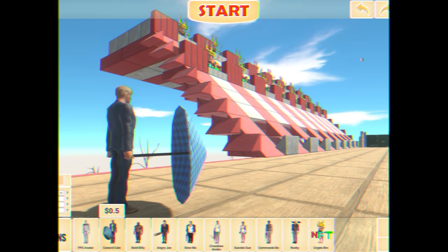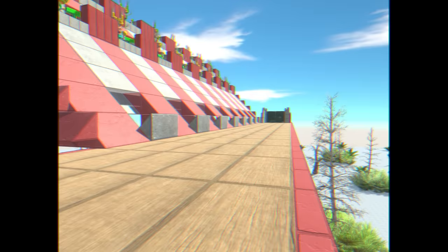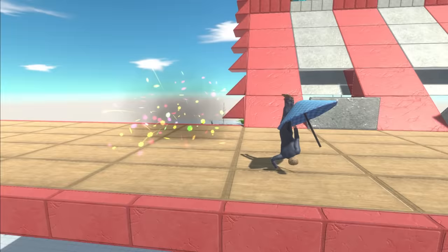Welcome back to Animal Revolt Battle Simulator. This map right here is called Hype Bomb Madness. First up, we have Coward Cole. All he has to do is walk to the other side without being hit by the hype balls right here.